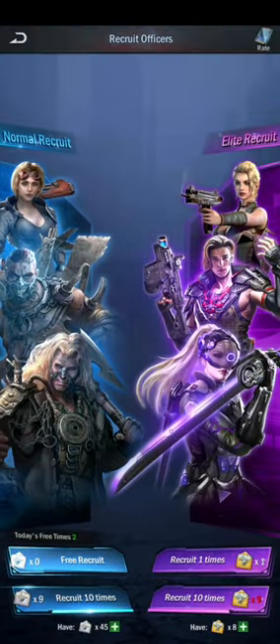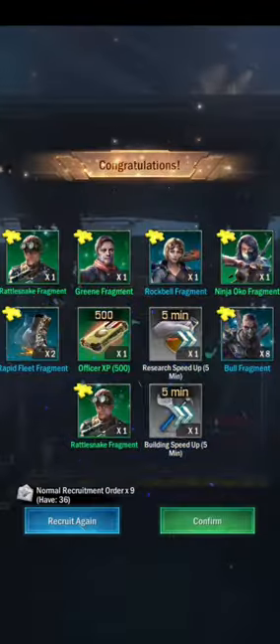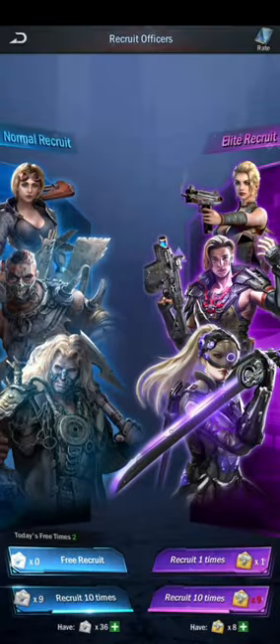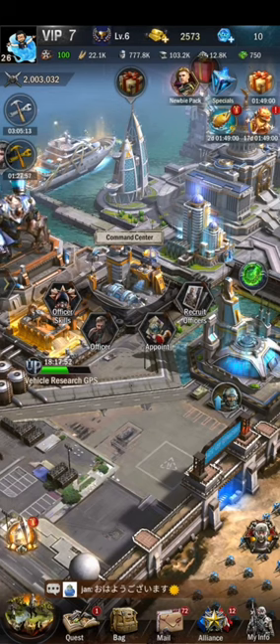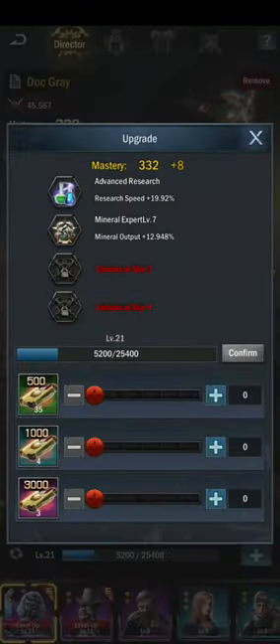There's the command center, which is used to manage your officers. You can recruit officers, appoint them, and access officer skills here. I have all of the free-to-play officers. You can upgrade officers using experience and upgrade their stars using fragments.